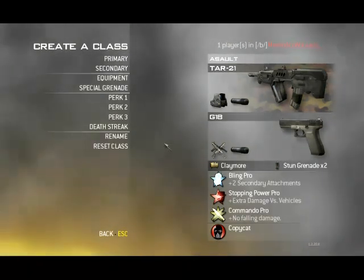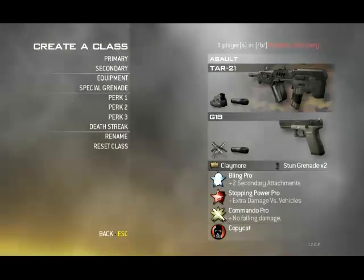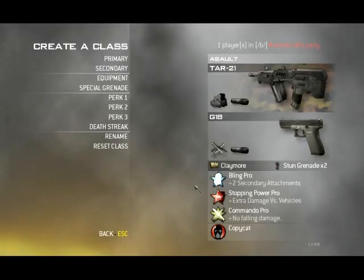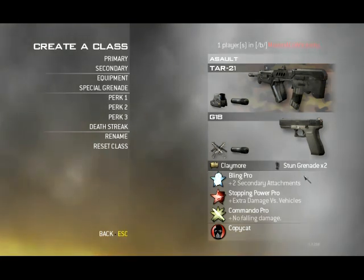Secondaries — that's all up to you. Because secondaries really don't play a big part in this game, except for when you're only playing with secondaries. On this class I'm using Bling Pro, Stopping Power Pro and Commando Pro. Bling Pro because I really like the holographic sight on the TAR21, but you can swap it out for Scavenger if you'd like. I don't really care for Deathstreaks. With this gun setup I usually camp, which is basically what everyone does with an Assault Rifle. So I use claymores and stun grenades.